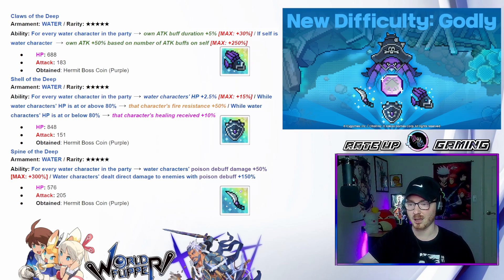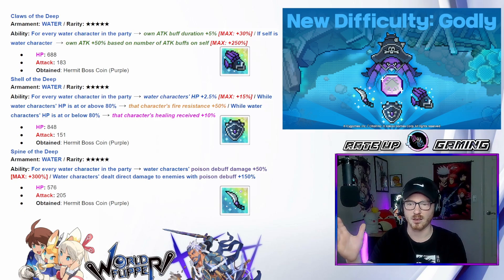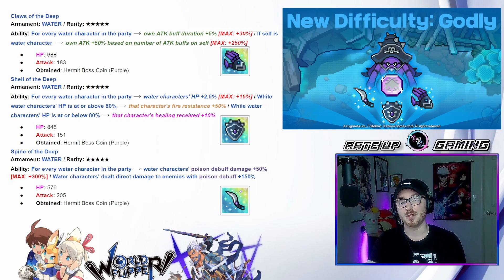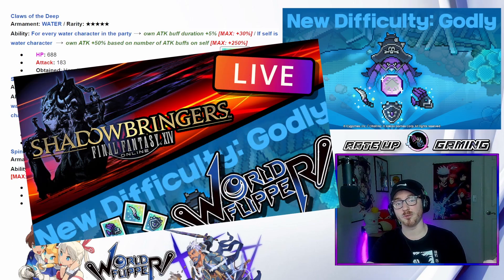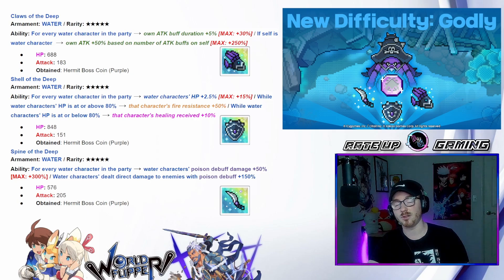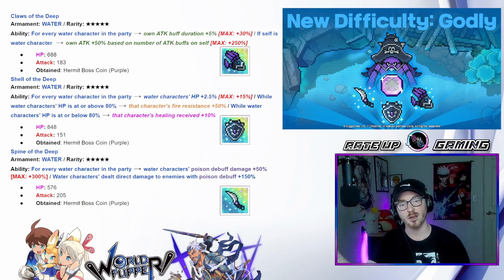250 attack with the Claw, 300% against poison debuff damage — I'm so excited to use these. I'm going to be summoning for Sarah tomorrow, and then I'll have those summons up for you guys. I'll also have a video up Tuesday of all the teams I'm using to take into this Godly event so you can see them running and how they perform against the new boss difficulty. I also have a stream tomorrow at five o'clock on YouTube and Twitch — I'm going to try streaming to both. We're going to be doing Shadow Bringers and grinding the Godly boss, so hop on by and join some co-op runs.